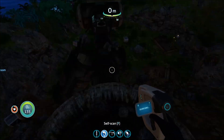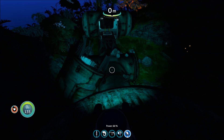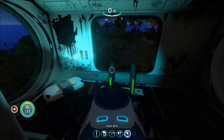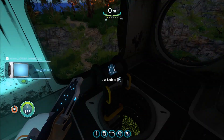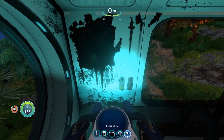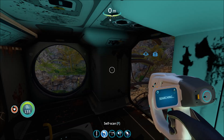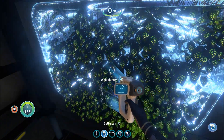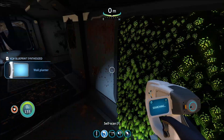I need a propulsion cannon so I can shoot those guys. What else do we have? It's dark again. That's just rude. Ultra glide fins. What?! Oh my goodness, that is sweet. I did not expect that. It's a wall planter — it looked real gross at first, but that's cool.